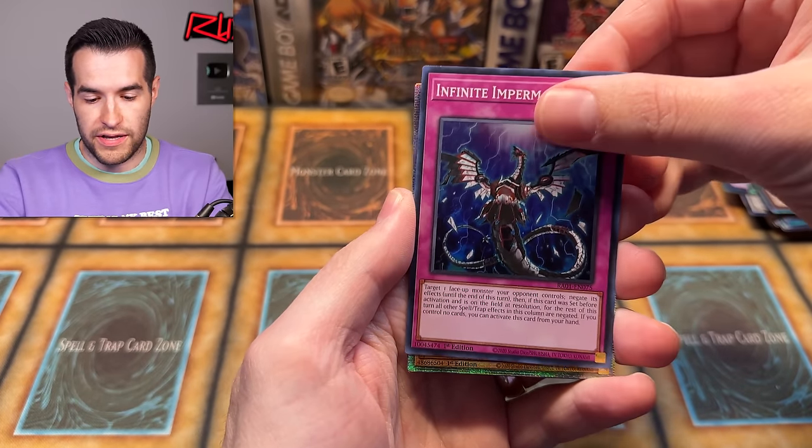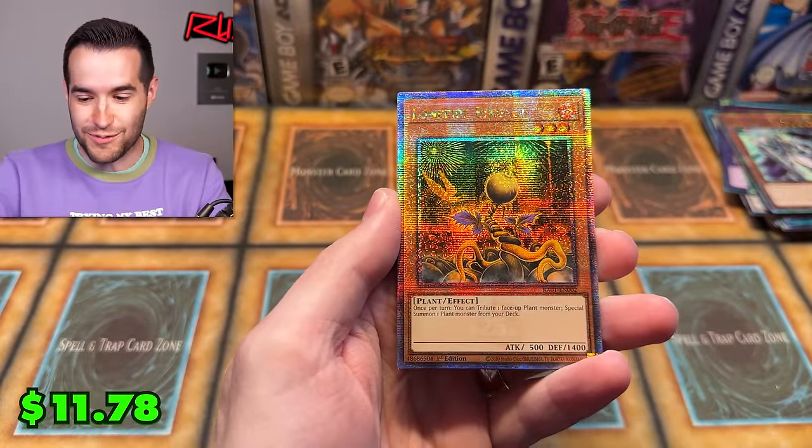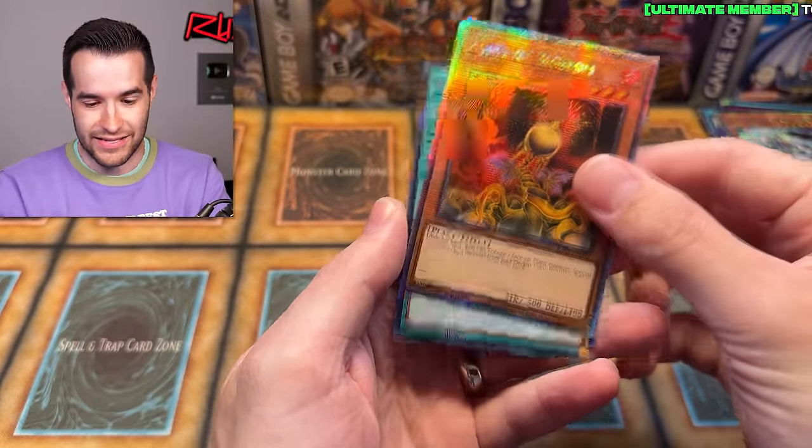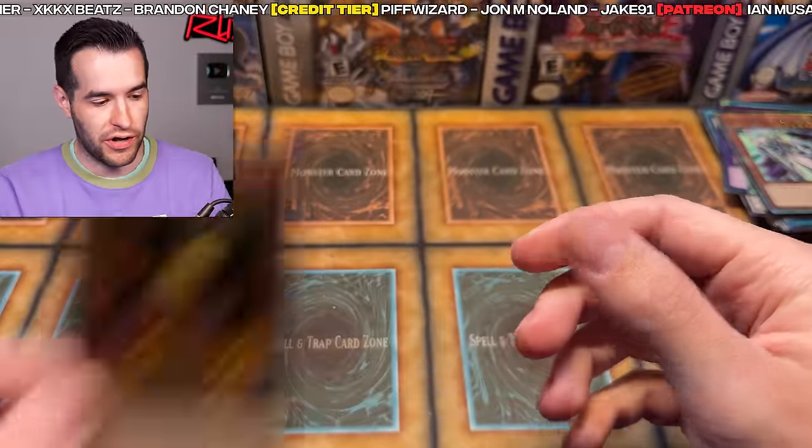Let's get one last QCR — Infinite Impermanence! Lonefire Blossom, that's pretty cool, a good Edison card. And then Pre-Prep. What a way to end it on a QCR for Rarity Collection 1. Honestly, felt like we got some pretty good cards. It's hard to not feel like you got good cards when opening Rarity Collection 1 or Rarity Collection 2 — and Rarity Collection 2 is just showering you in high rarities, which is super fun. We'll be doing more Rarity Collection 2 the rest of the week. Shout out to Tom Fosho, Ernesto Deanda, America Deutscher, KK Beats, Brandon Chaney, Ian Moussa, Junior Barning, Robert F., Changalang, Adelso, Galicia Jr., and Edwin K. — thank you guys for supporting the channel. See you in the next one. Peace.